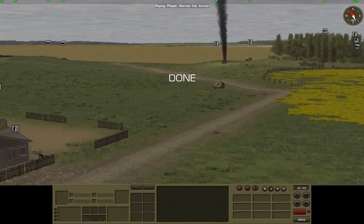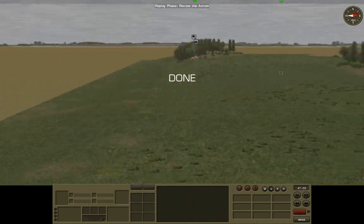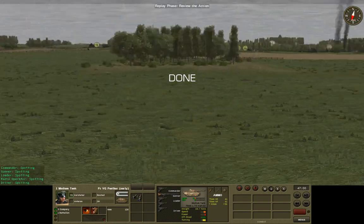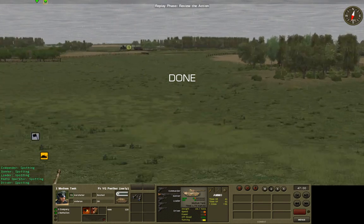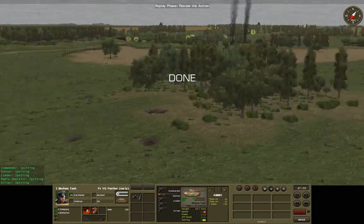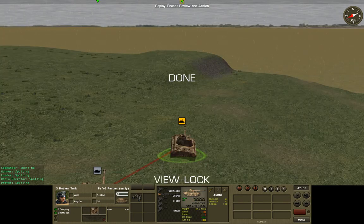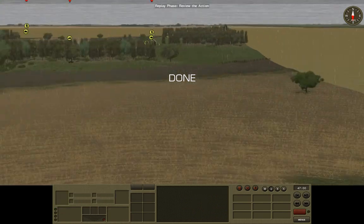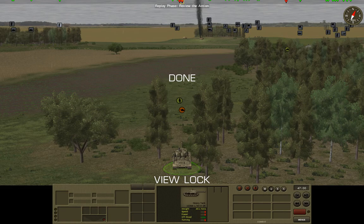That's pretty much it — nothing else has been going on. Some of our units are in place. For instance, this Panther here seems to be, unfortunately, without any contacts right now, so that's not too good. The other two Panthers are almost in position over there — they are, I think, turning. Although as we were fighting, we also spotted this tank here — that's another IS-2.